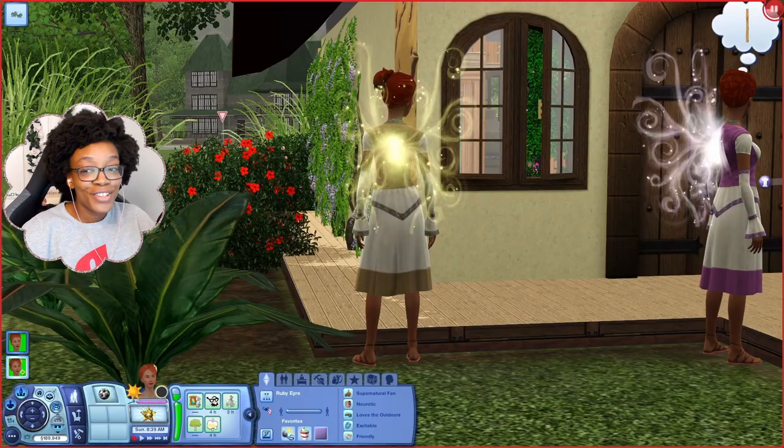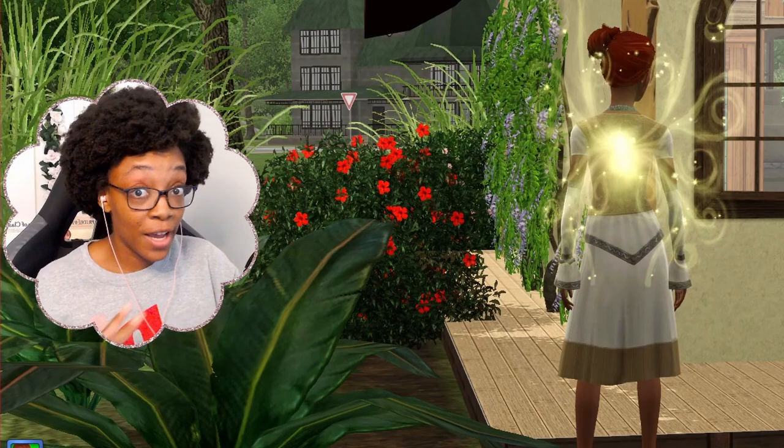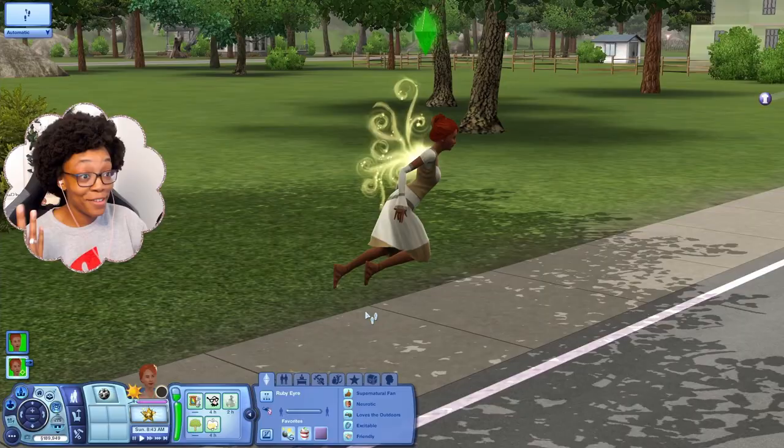Something I didn't even know until recently is that fairies' lifespan is about five times longer than a normal sim's. Both of my sims are young adults, and Ruby has 103 days until she ages up to an adult — that's insane. And of course, because of their wings, fairies can fly and move faster than normal sims.